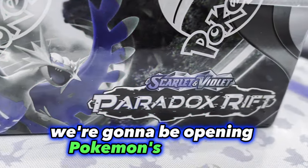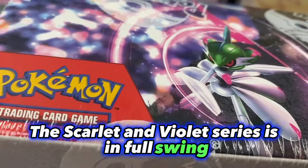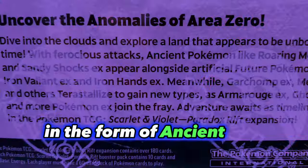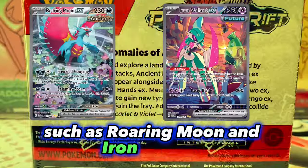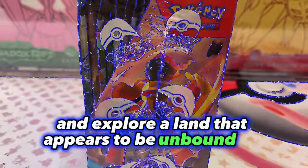In today's video, we're going to be opening Pokemon's latest set, Paradox Rift. The Scarlet and Violet series is in full swing, and Paradox Rift adds an exciting new dimension to gameplay in the form of ancient and future Pokemon, such as Roaring Moon and Iron Valiant. Stick around to get juiced as we dive in and explore a land that appears to be unbound by time.